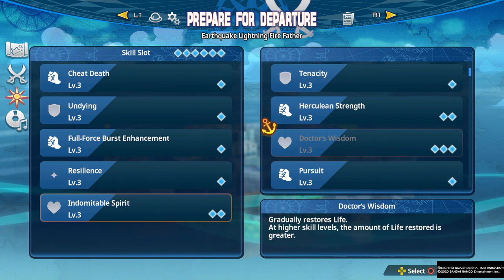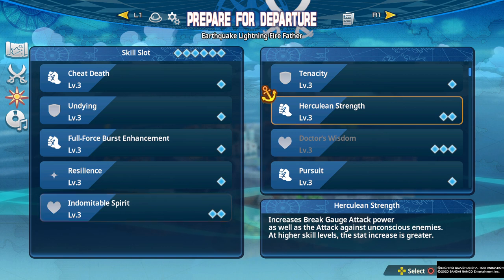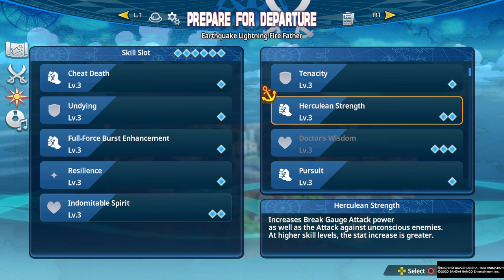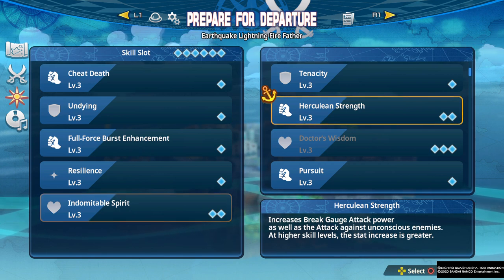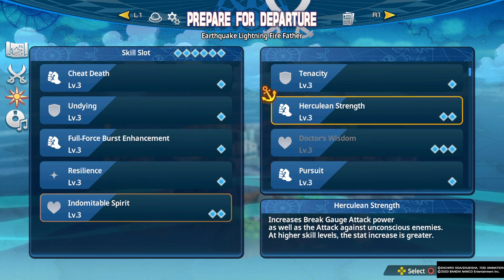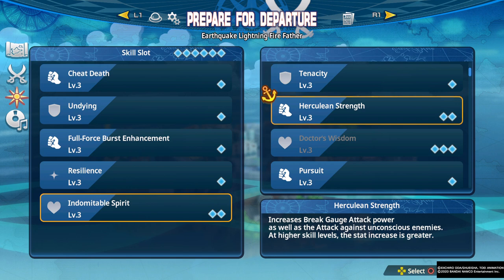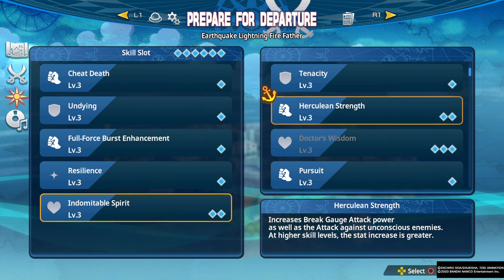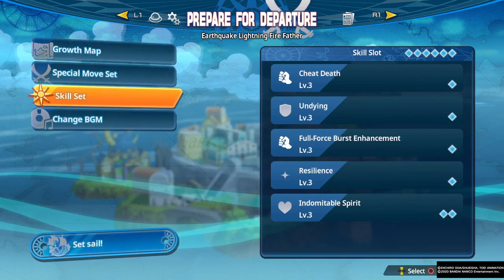Doctor's Wisdom gradually restores life but takes three slots, which is just insane. Herculean Strength increases break gauge attack as well as attack against unconscious enemies, but as I said, enemies don't go unconscious often — you usually kill them before they go unconscious. The break gauge attack boost means you might as well just take the one-slot skills that raise break gauge attack. This skill sounds strong but the modifiers are not strong enough to justify the two slots it's taking.